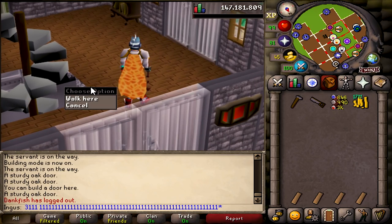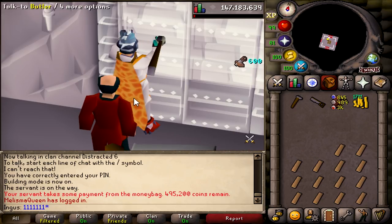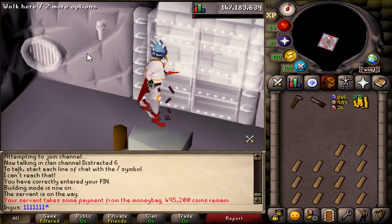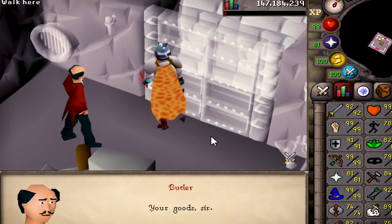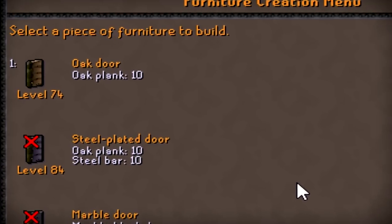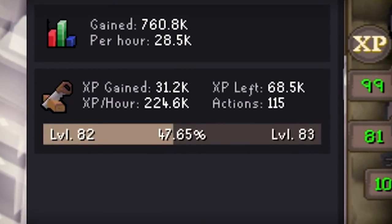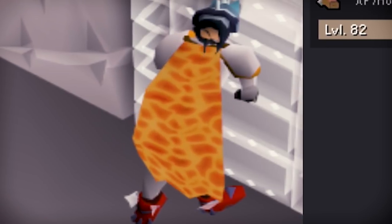I just woke up — got 12 hours of sleep! Was not planning that but I'll take it. Can never get too much sleep. We will continue making Oak Dungeon Doors. I'm already like halfway through this — we got 69k left. Really not a big challenge. As you can see, I'm getting about 225k experience an hour.